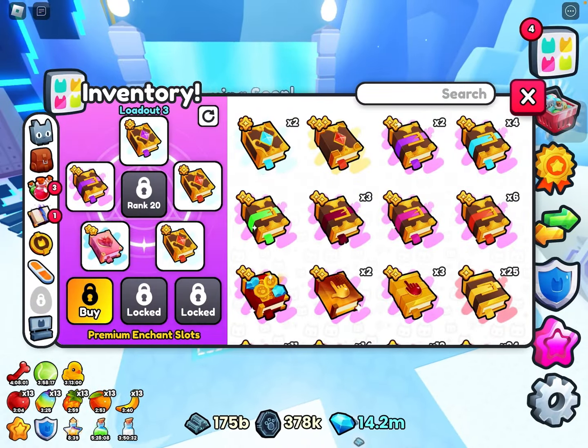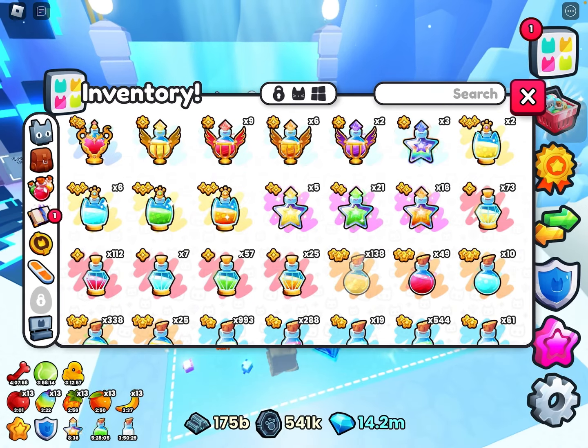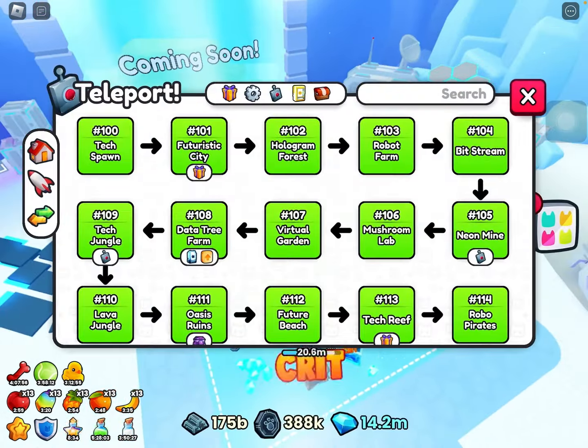For the enchants, all you really need is basically your treasure hunter and your damage. For the potions, it's the exact same thing — damage and treasure hunter.